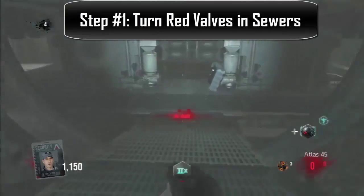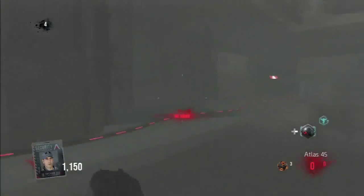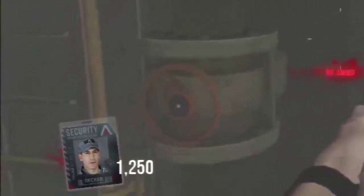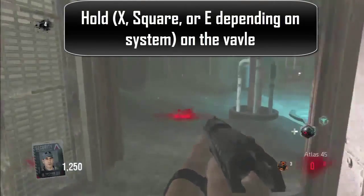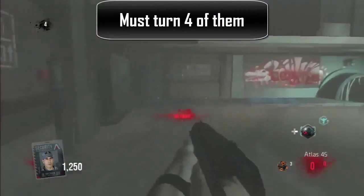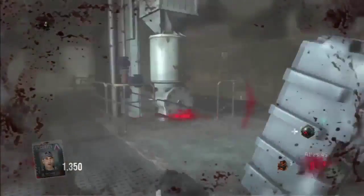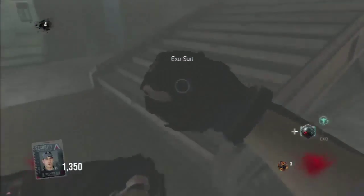The first thing you're going to want to do is travel to the sewers and turn these red valves. They're not going to spawn all in the same spot every time you play. There's actually four in the map. You just have to hold your reload button near it when you're on the valve. They're like orange pipes located pretty much anywhere in the sewers - nowhere outside. Just look around through here and you'll eventually find them. I found mine pretty close together, so I got pretty lucky on this gameplay.